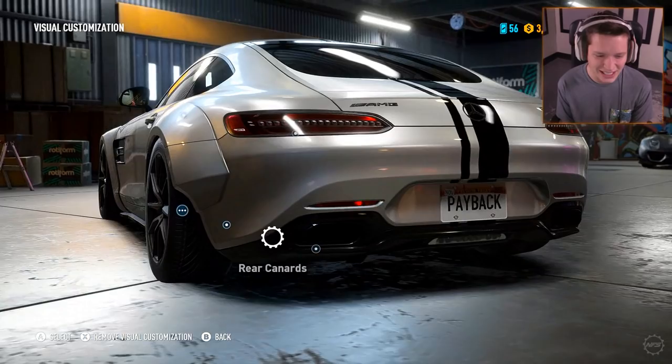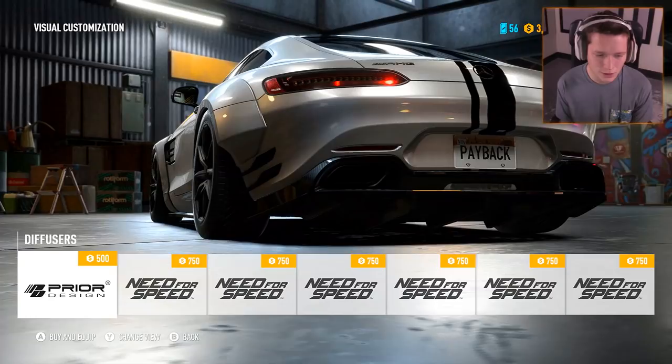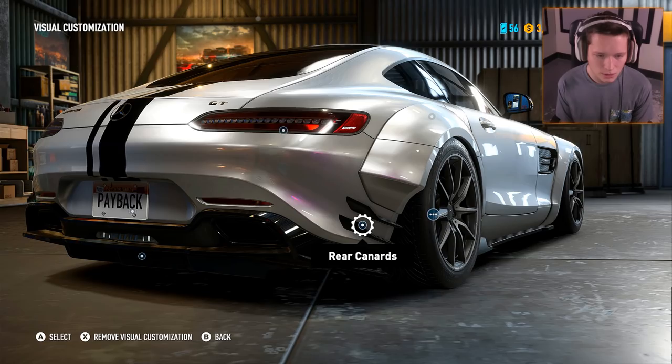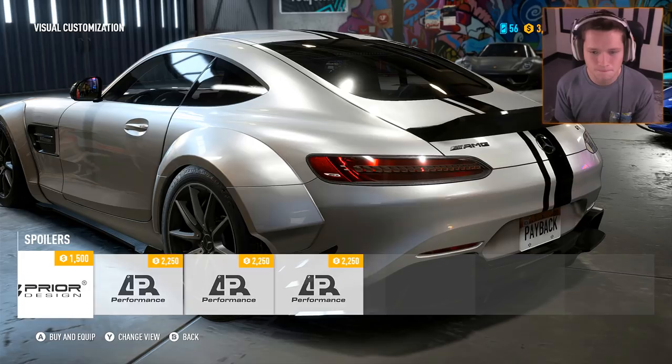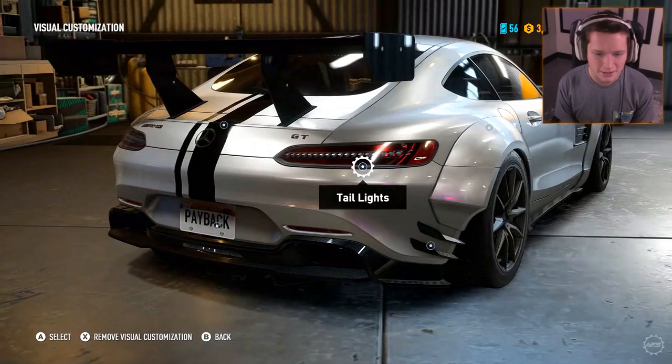Rear canards — definitely going to put the prior design rear canards on there. Exhaust — I feel like the stock exhaust looks best. Diffuser — lots of options here. Let's just stick with the whole prior design look. We could change the spoiler — got a little duck bill prior design spoiler, or we can go with something big. I think I'm going to go with a large wing in the back. This thing's going to be huge. Go ahead and smoke out those taillights — that looks good.